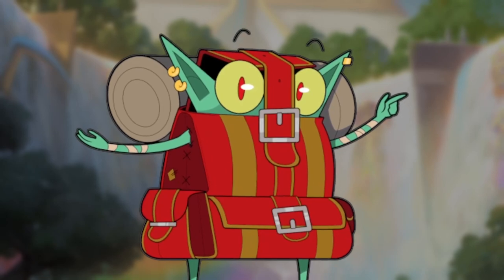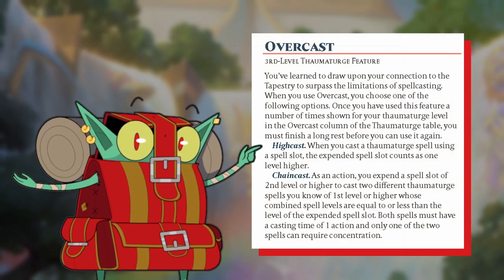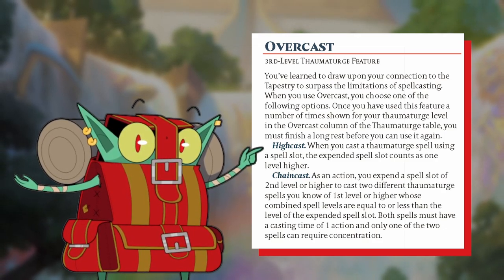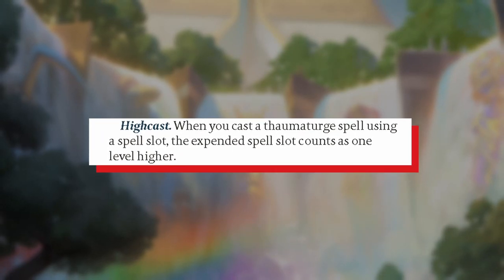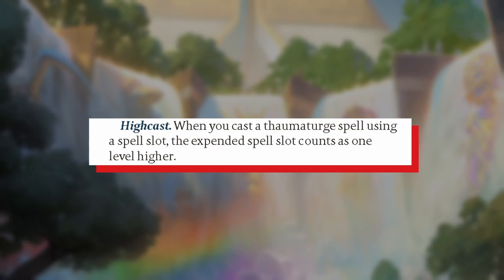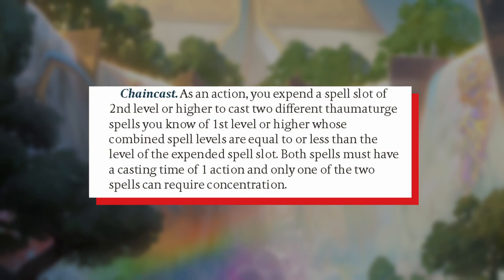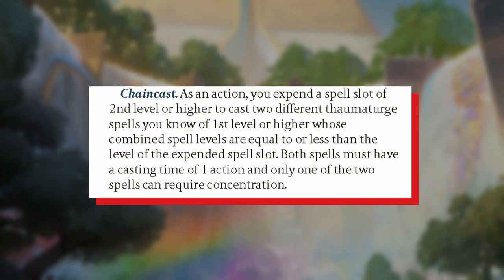Similar to the Sorcerer, the Thaumaturge can manipulate their spells with the overcasting feature. Unlike Metamagic, where you have various options to choose from to alter your spells, overcasting provides two simple but highly effective options. The first is High Cast, which makes a spell count as a spell level higher than the slot it was cast at. The other is Chain Cast — a variation of the Sorcerer's Twin Spell — where you expend a spell slot above first level to cast two different first level Thaumaturge spells.